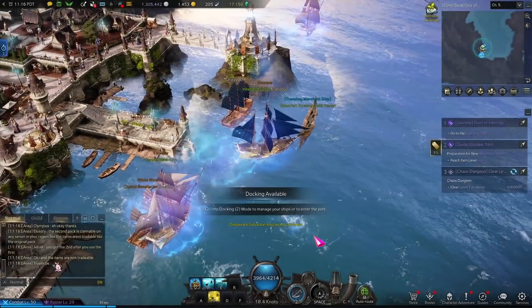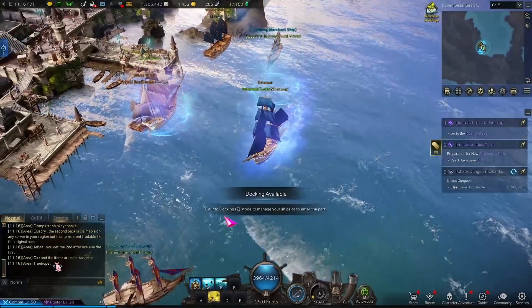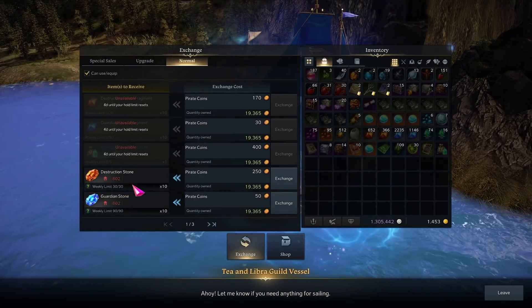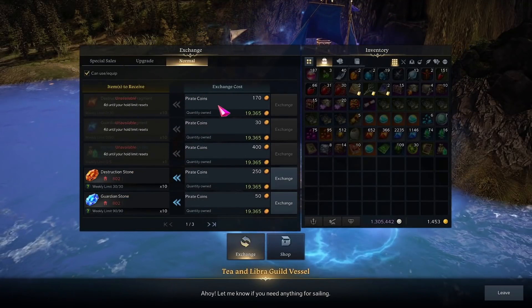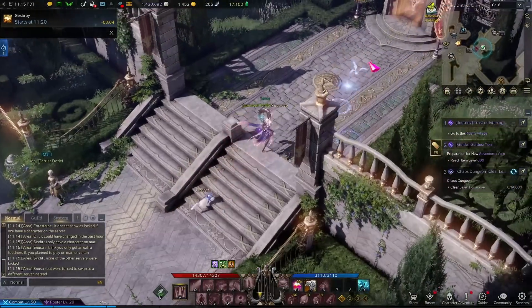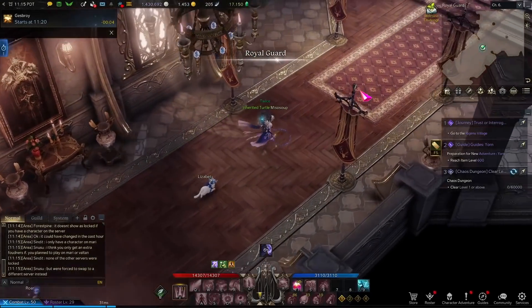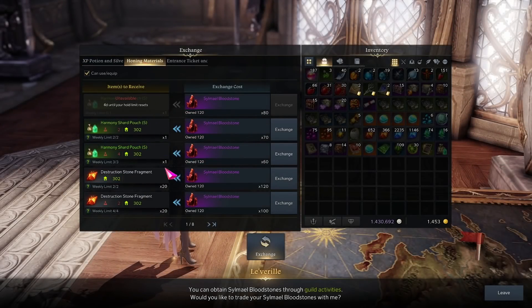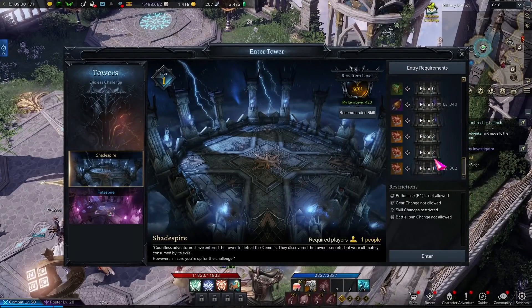The second tip, which is probably a bit more well-known, is going to be the Merchant Ship and the Silmile Bloodstone Shop. The Merchant Ship is located outside of every major continent, and when you go there, you can trade in private coins for upgrade materials, which includes Harmony Shards. For the Silmile Bloodstone Shop, those are located in major towns as well. You will need to be in a guild to buy from those shops. You get Silmile Bloodstones from your guild and use those to purchase the Harmony Shards.